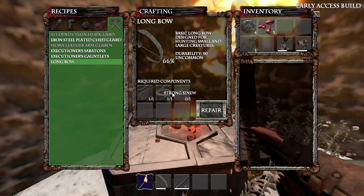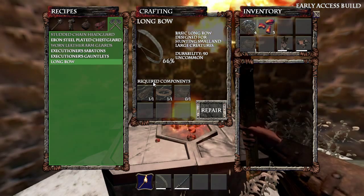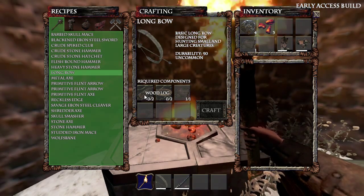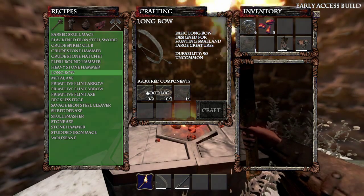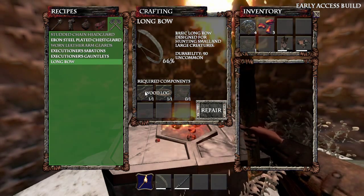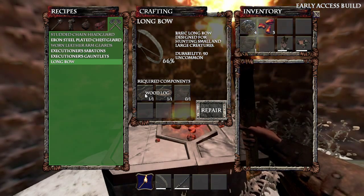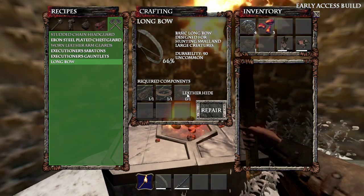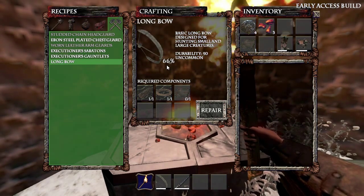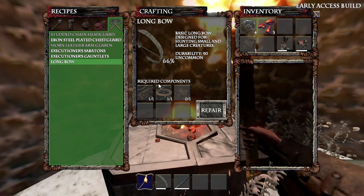The required components in the repair tab does not work like crafting. With crafting, the number on the left shows you how much of that material you're currently holding. So if it says zero out of two, it requires two but you don't have any in your inventory. Now, repairing is actually different - it's a bit confusing. If it says one out of one, it doesn't mean that you're carrying one. What it means is the longbow is currently fully stocked up on wood. You don't need to apply any wood or indeed strong sinew at the moment. The only thing the bow can use to repair itself is leather hide, because it has zero hide in it. It is different to crafting, and I think it might catch a lot of people out, because the number on the left now means the opposite to what it does in crafting. It's bloody confusing, and I reckon they might change this at some point, so watch out for that.